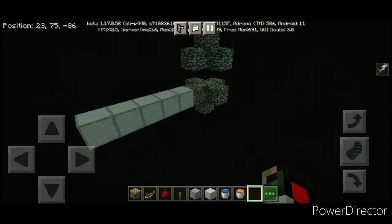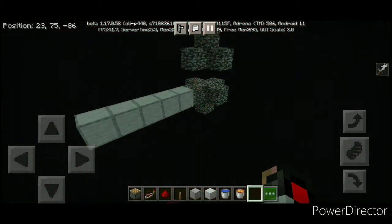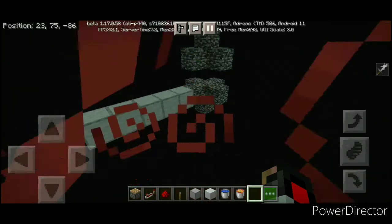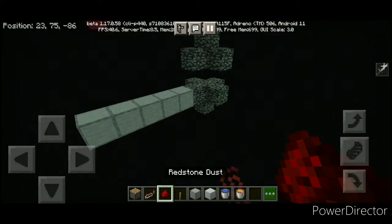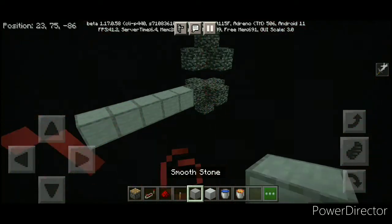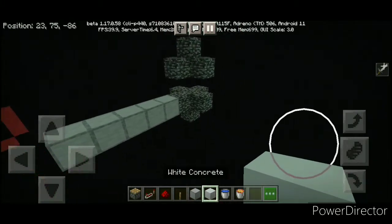For the next step, prepare all of these materials. In my inventory you will need: one piston, one repeater, one redstone dust, one lever, a bunch of building blocks, two circuit blocks, a water bucket, and a lava bucket.